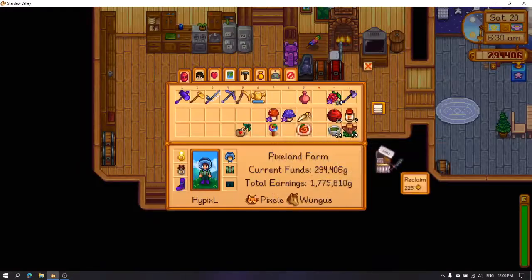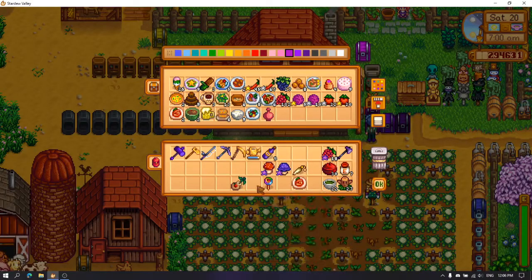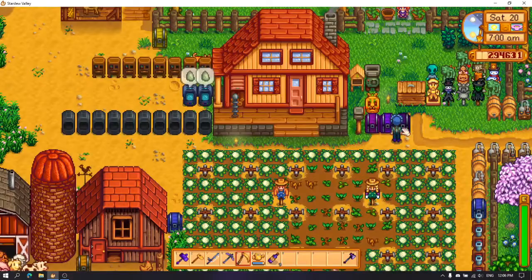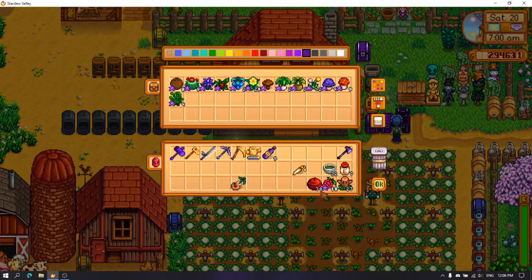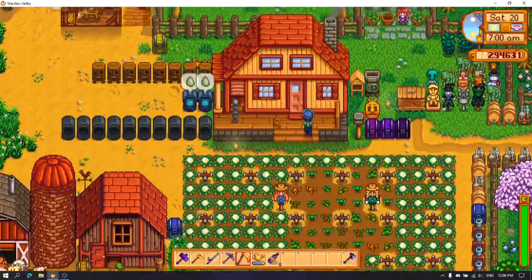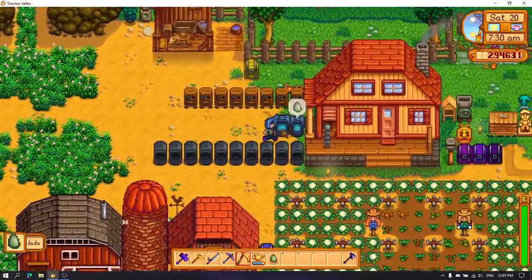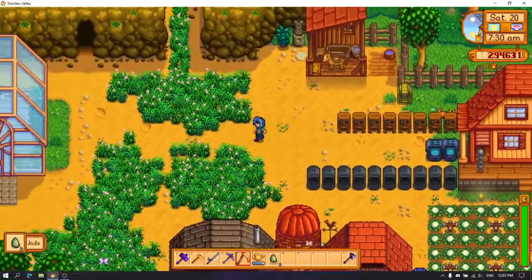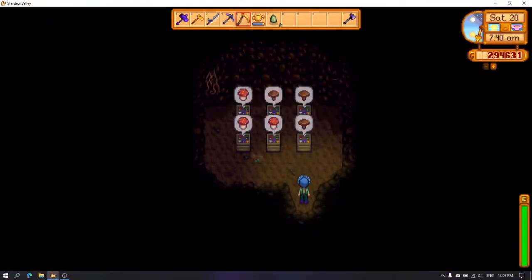My cauliflower is ready, so that's nice. I'm gonna put this in the food chest. I'll put all the iridium quality things in there. Apple — I don't really feel like planting that right now. Today is a little special since we have cauliflower that's ready to be picked, so that's pretty cool.